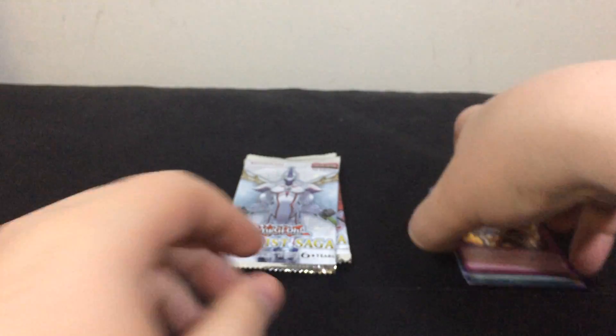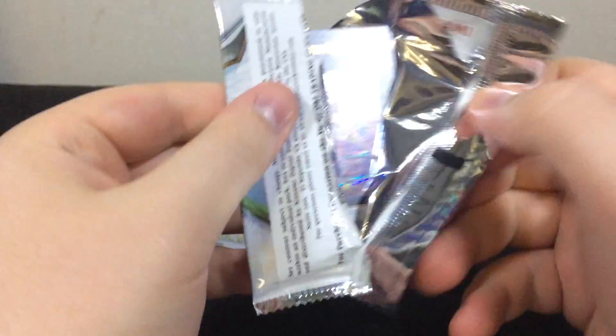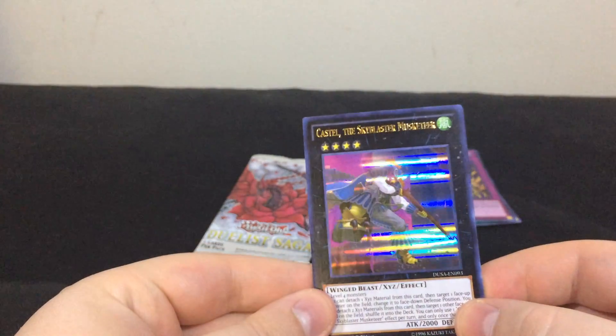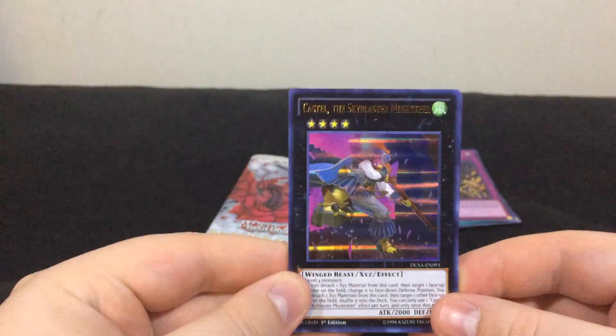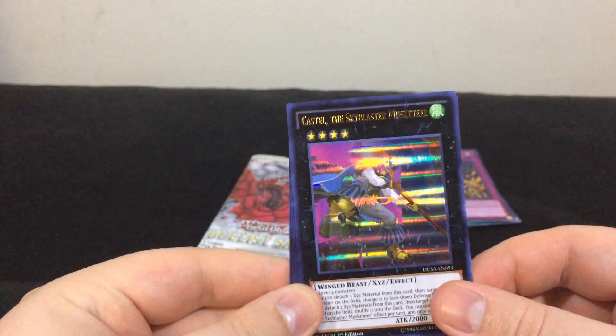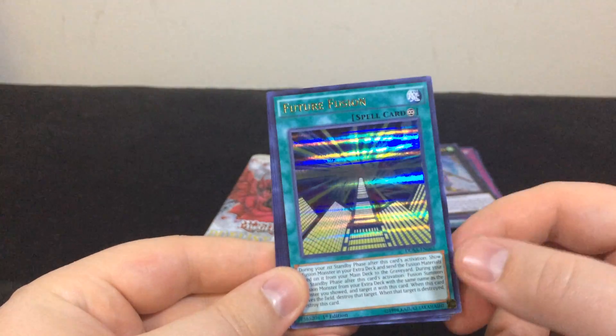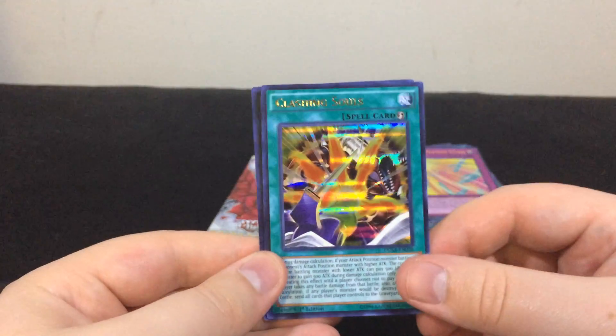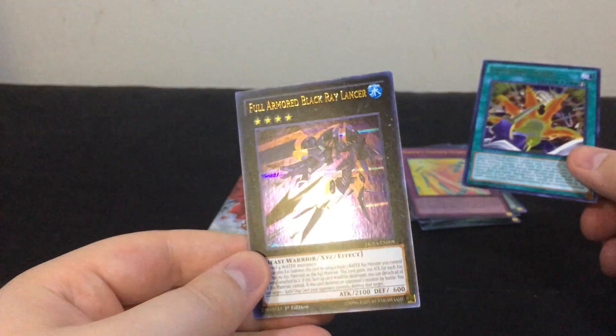Not bad. So let's hope this pack has Elemental Hero Honest Neops. We get Castell, the Sky Blaster Musketeer. Future Fusion with a new errata, Harpy's Feather Storm, Clashing Souls, and Full Armor Black Ray Lancer. Dang it — still no Honest Neops.